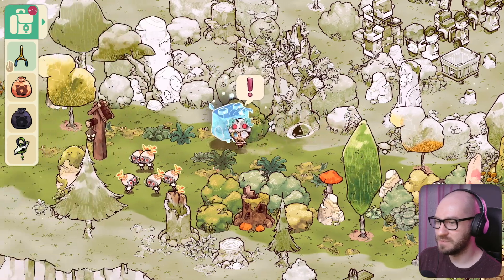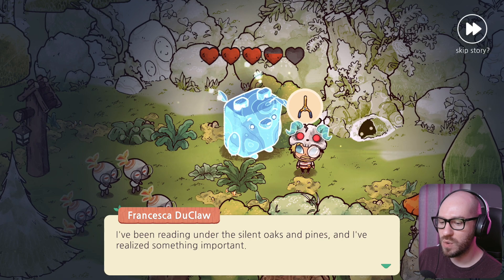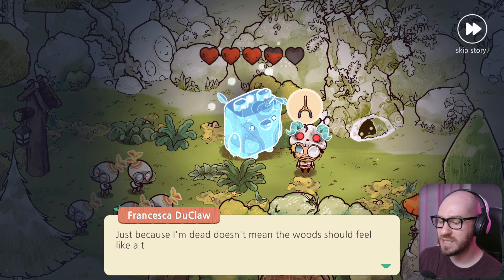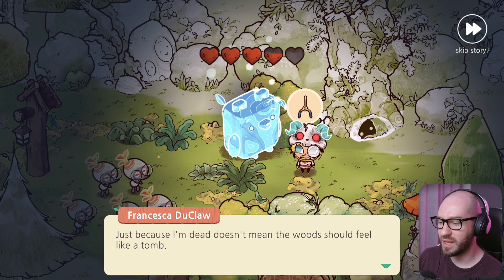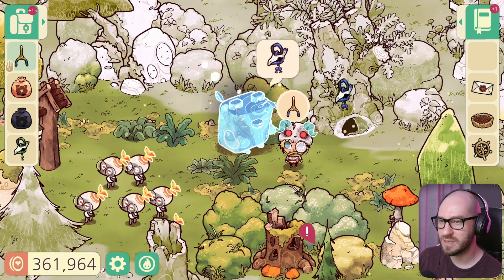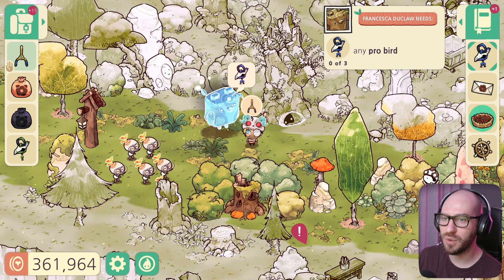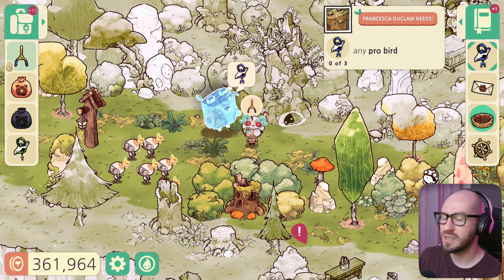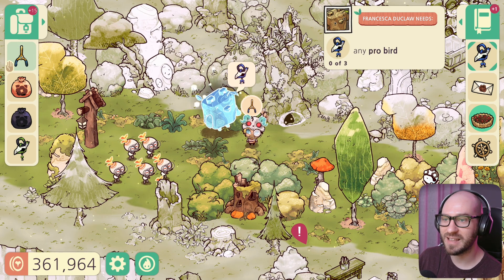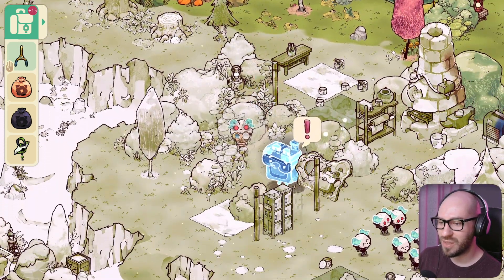Grabbing a mission from the next bear — he's been reading under the silent oaks and pines and realized the forest is too quiet. He'd love to hear some old-fashioned forest noises, maybe some birdsong. He needs three pro birds from me — are you kidding me? I've been working so hard getting birds and I hate that. I'll keep moving to the next bear.